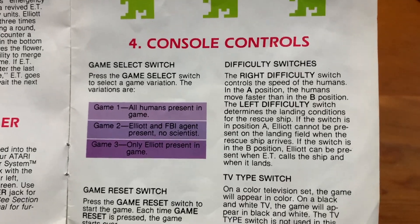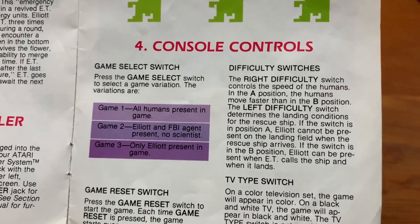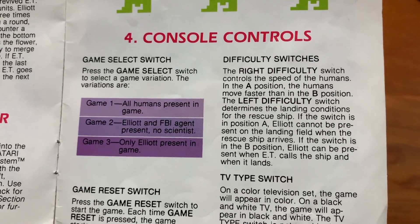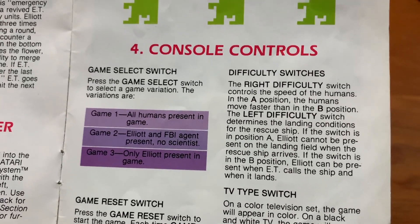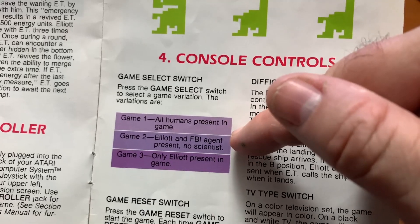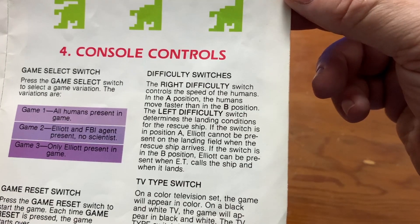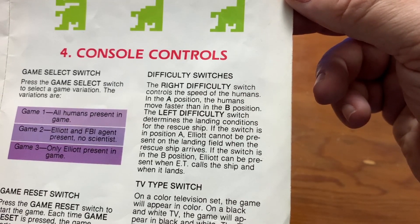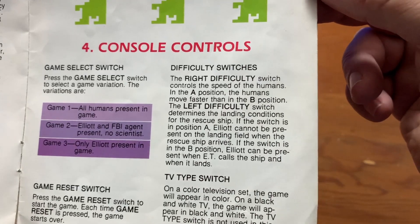There are three different game variations. Game 1 is the hardest — that's probably why so many people just gave up on it. They really should have tried game 3, which is the easiest because there are no humans in it besides Elliot. Game 2 only has the FBI agent. Now honestly, I think the scientist is easier to deal with than the FBI agent because all the scientist does is take you back to his laboratory — he doesn't steal any of your phone pieces, whereas the FBI guy will steal your phone parts. There are also difficulty switches: the right difficulty switch controls whether humans are faster or slower, and the left difficulty switch in the A position means Elliot cannot be in the landing field when the rescue ship arrives.